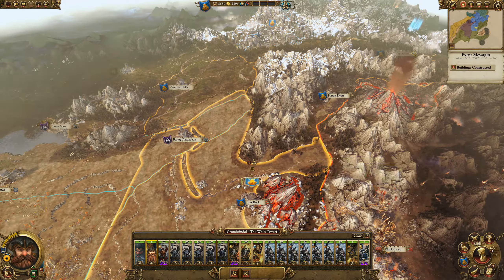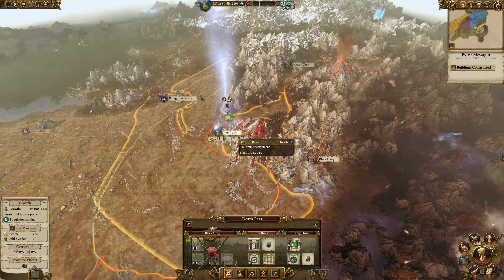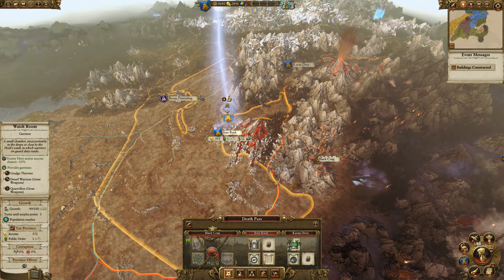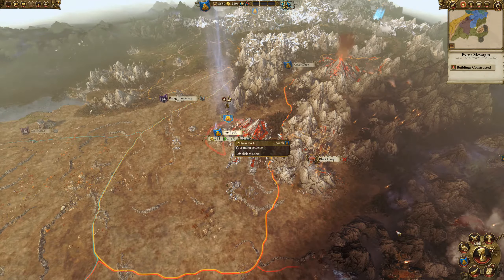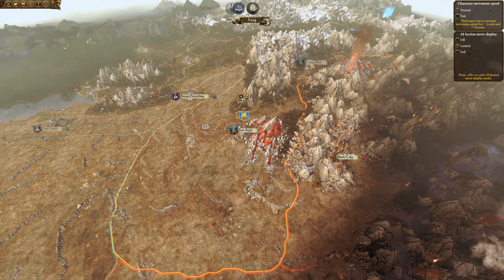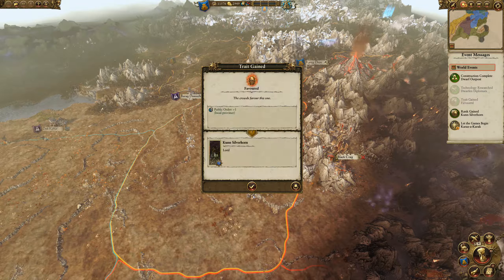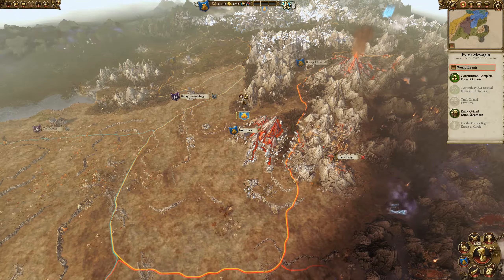I do want to move off of Iron Rock and go attack Black Crag. Three turns until a population surplus — I think I'll wait until I can get this upgraded and get walls on this city. With walls on a settlement I can generally stop one stack of an enemy. Two stacks will cause a lot of damage but you'll probably lose. Having walls also gives time to reinforce. Working on dwarfen areas — public order is happy, the drunk dwarves.